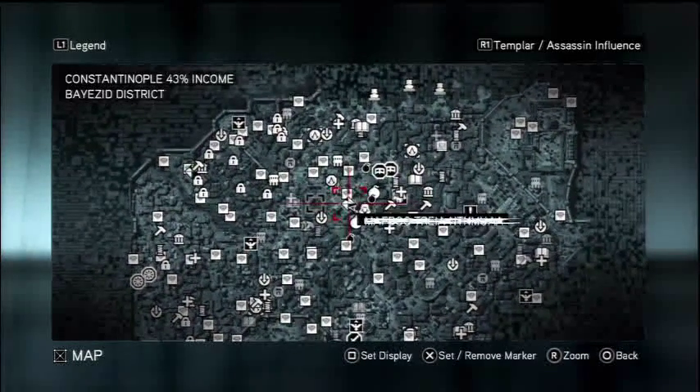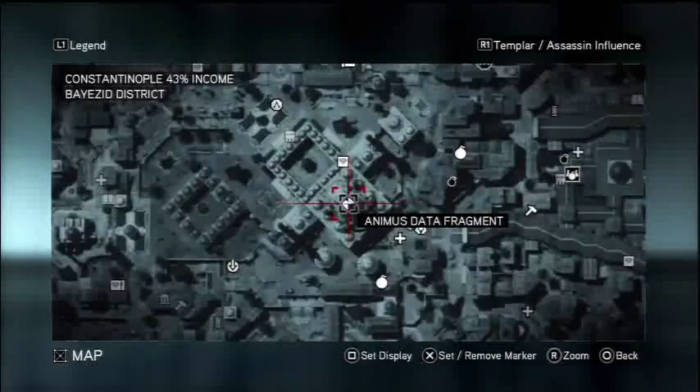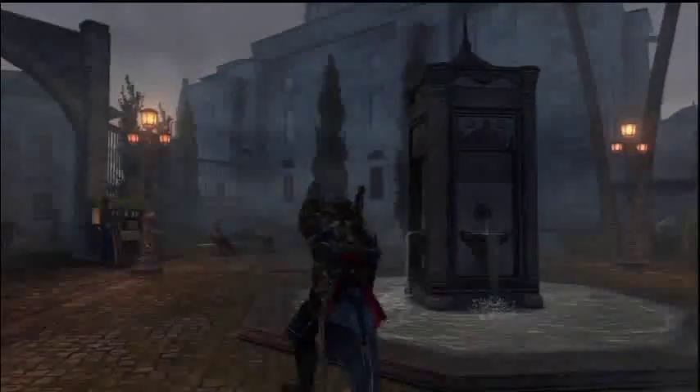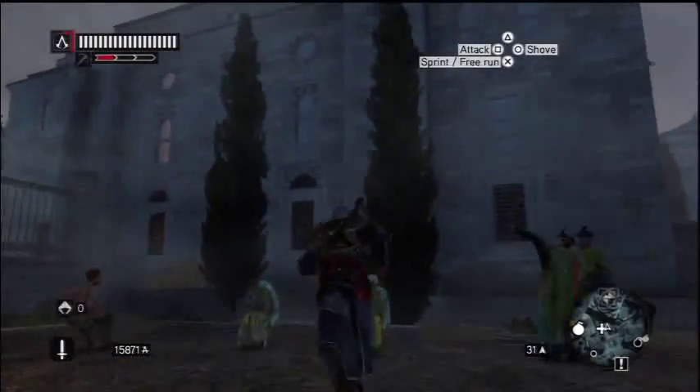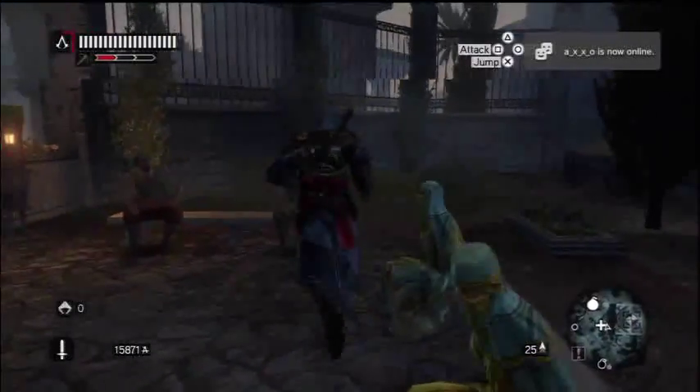Hey there YouTube, this is an Assassin's Creed Revelations glitch showing you how to get inside a hidden room inside one of the towers — that tower to be exact. I don't know the name of it, but it shows you how to get inside of it.